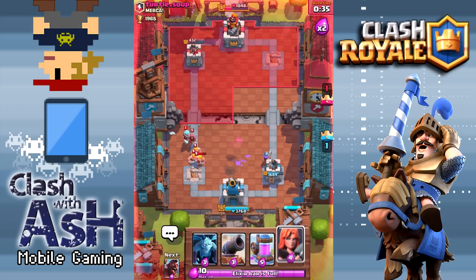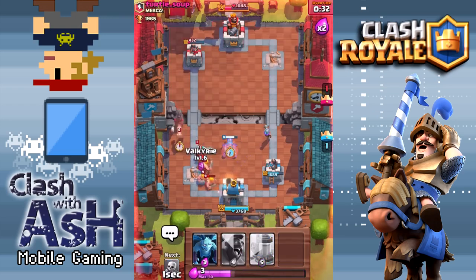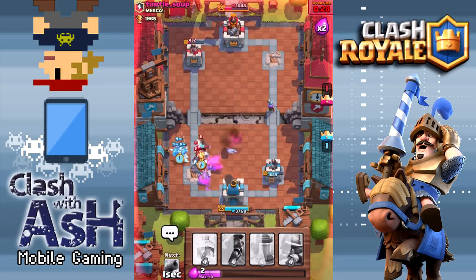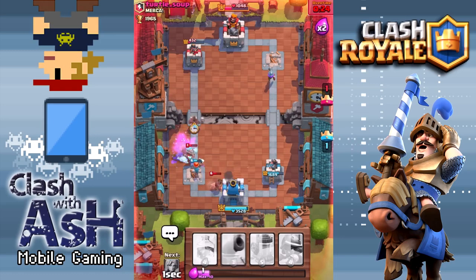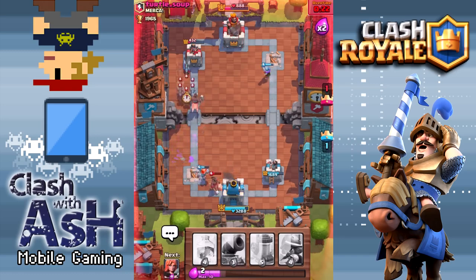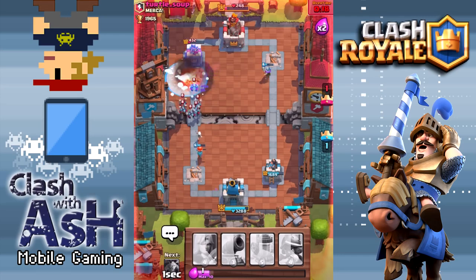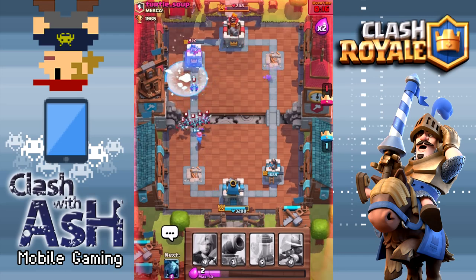That's where you want to play your Hog Rider. He's coming at me with a lot right now — I'm going to drop the Valkyrie to take out this Wizard, and keep things going with some Minions. I don't want him to do too much damage. There's only 20 seconds left. Maybe I should have focused just on this King Tower. The Musketeer might take it — nope, she's not going to take it down.